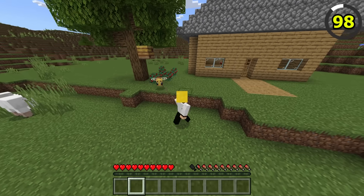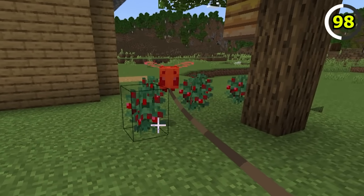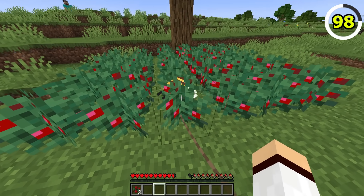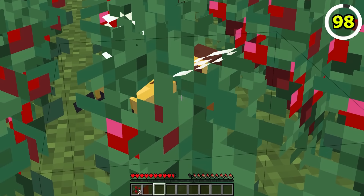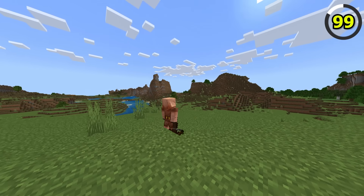If you have a bee nest nearby, make sure to remove any berry bushes, as on Bedrock Edition, bees will take damage if they touch them. On Java Edition, bees don't take damage from berry bushes.